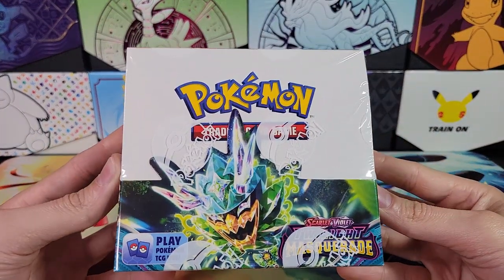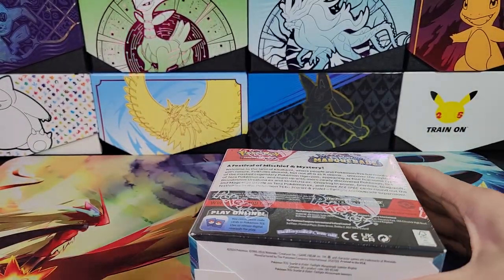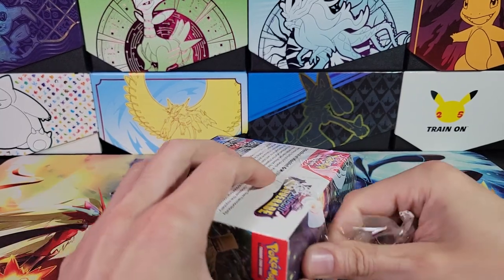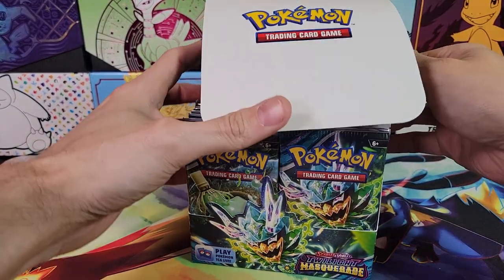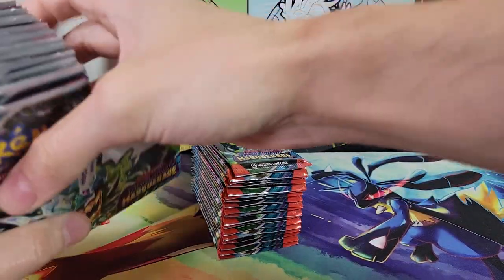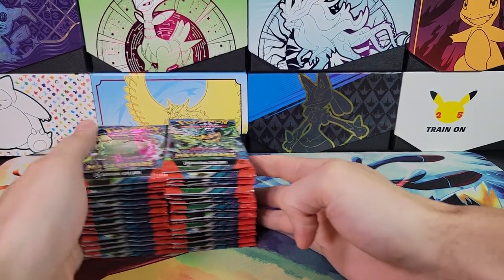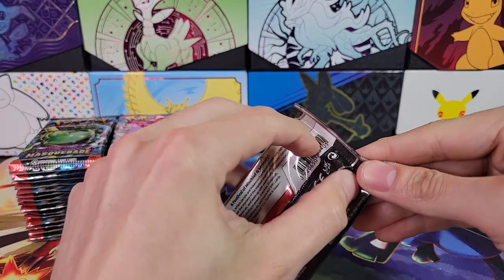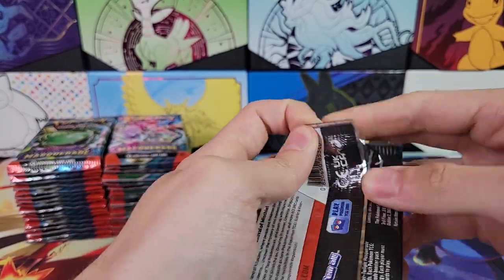Hello, welcome back. We've got Twilight Masquerade. This is going to be my first box — actually my first ever PAX opened. I haven't even opened an ETB yet, otherwise it would be in the background there. I'm waiting to get my hands on my Pokemon Center exclusive one, and then I'll be doing a regular one and the Pokemon Center one in the same video, just do a little comparison. Although these days there isn't really much of a difference except for the extra promo, but it's still kind of interesting.